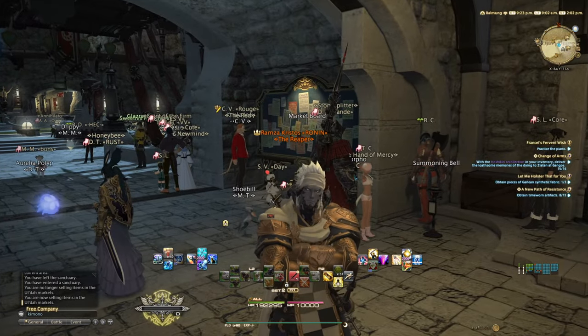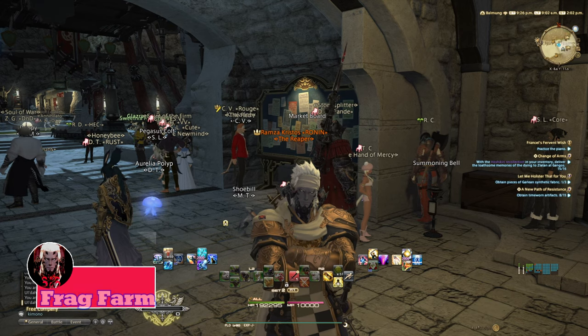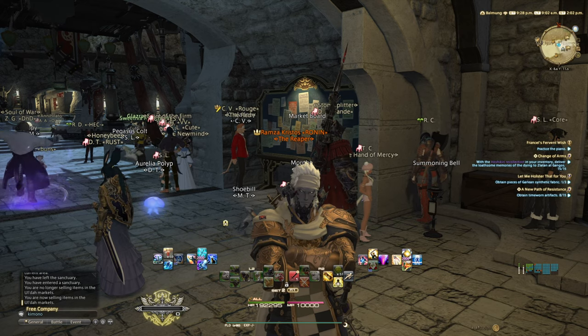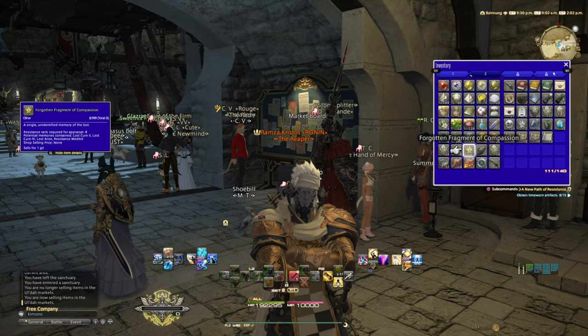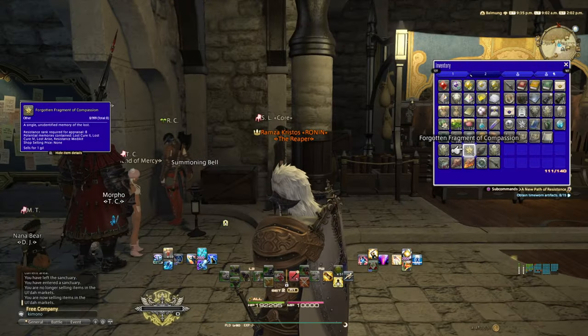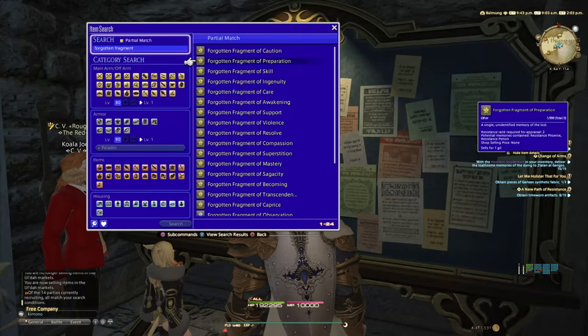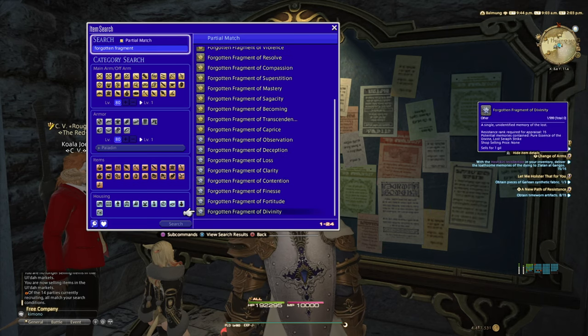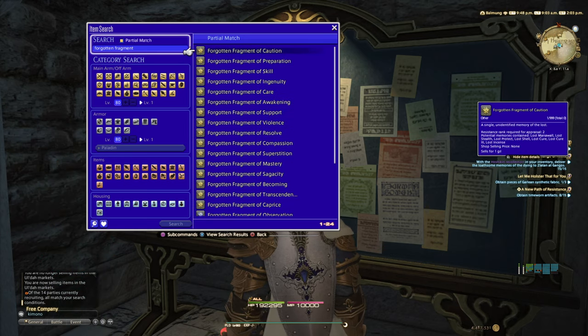While we're near a market board, let's discuss fragment farming. If you're familiar with the new relic instance called the Bozjan Frontline, by doing critical engagements and skirmishes you can drop fragments — for example, a forgotten fragment of compassion. If you farm that for a few hours, you'll come out with quite a few of these, and they're worth quite a bit of gil. Let's go to the market board and look at some of them.